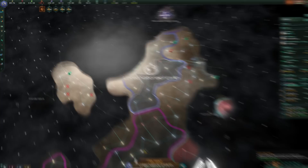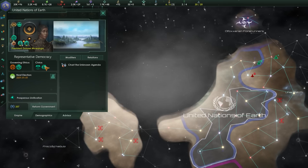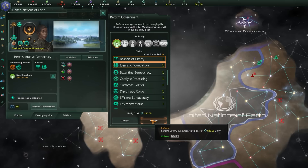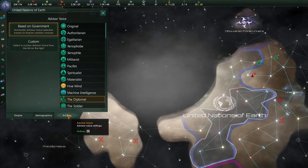Along the left side are the main menus. At the top, clicking your empire's flag opens the empire menu, where you can see everything about your empire and current ruler — ethics, civics, traits — and view any modifiers, diplomatic statuses, and diplomatic weight. From here you can reform your government, changing civics and government type at the cost of a large amount of unity, but this can only be done every 20 years so consider changes carefully. The Demographics tab shows the breakdown of species in your empire. The Advisor tab lets you change which advisor speaks to you — no gameplay effect, just theming.